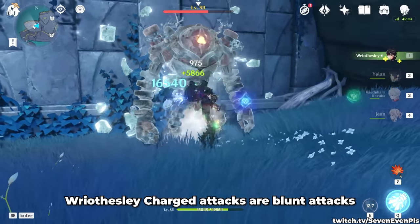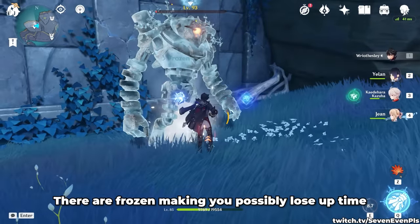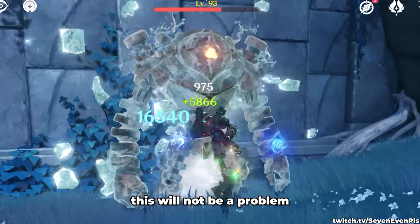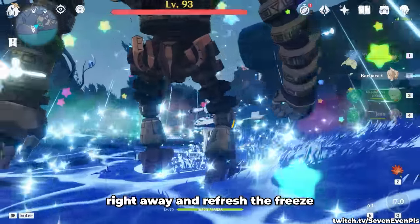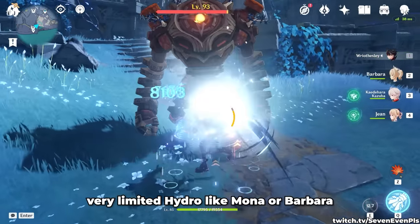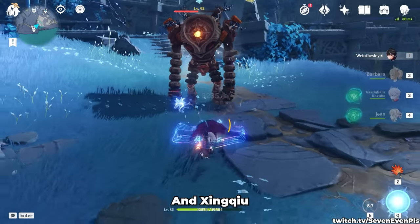Small tip: Reisly's charge attacks are blunt attacks and will shatter frozen enemies, potentially losing uptime when using Blizzard Strayer. However, given enough Hydro application this is not a problem, as you can reapply Cryo and Hydro right away to refresh the freeze. It can be a problem with setups that have very limited Hydro like Mona or Barbara, but not when paired with characters like Yelan and Xinqiu.